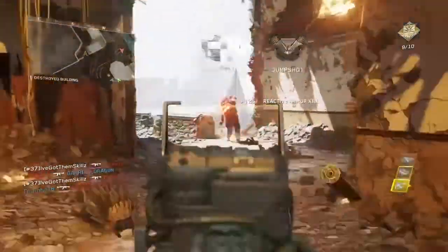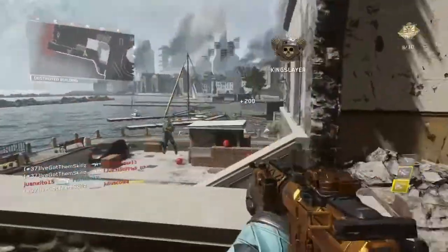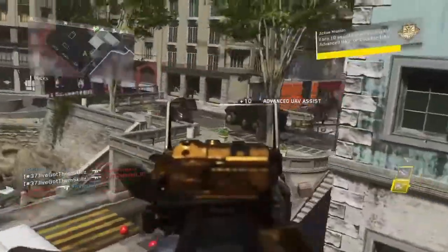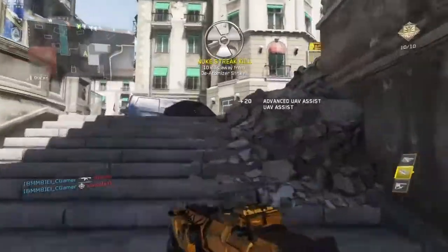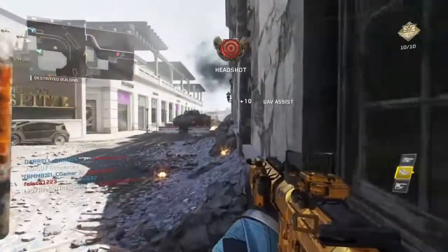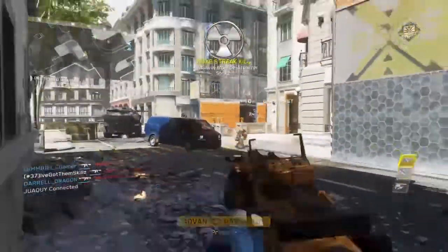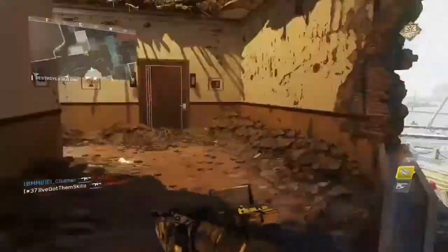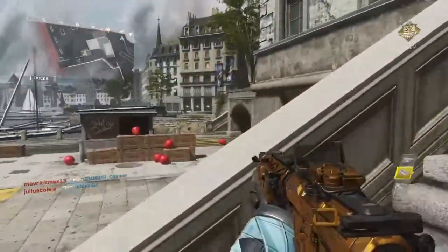Talking about the sights, I'm playing with a Trojan sight — it's my favorite sight at the moment. It allows you to pick enemies from really long distances very easily, so I recommend you guys use that, you'll thank me later. And I'm playing with the Lambda O reticle — I think that's how it's called — it's my favorite one. If you guys want to try it out, give it a try and tell me in the comments how it worked for you.